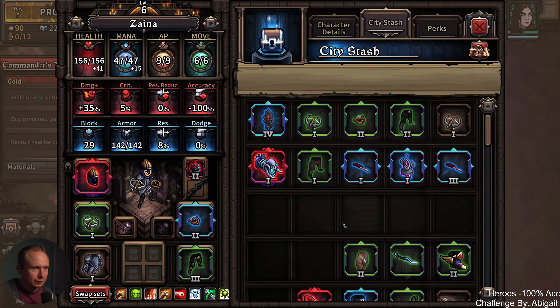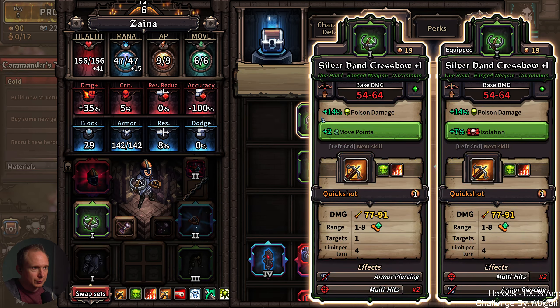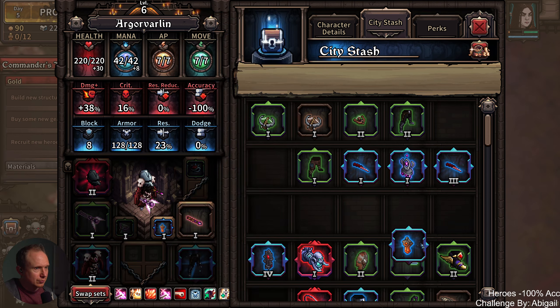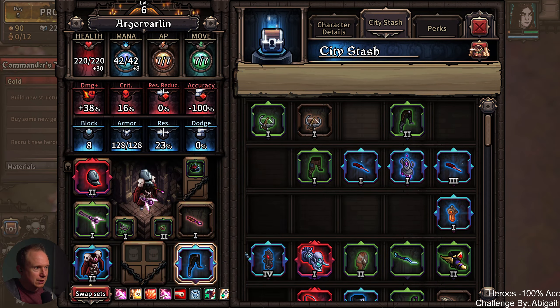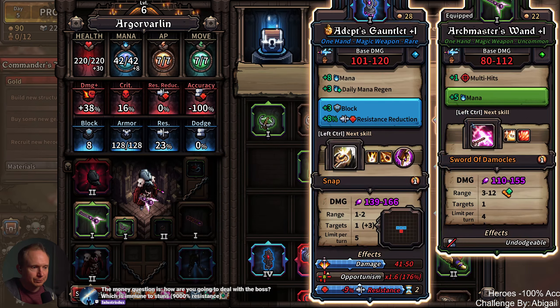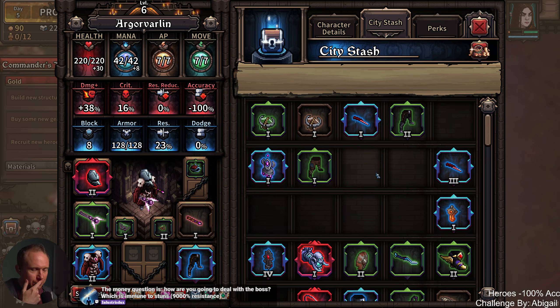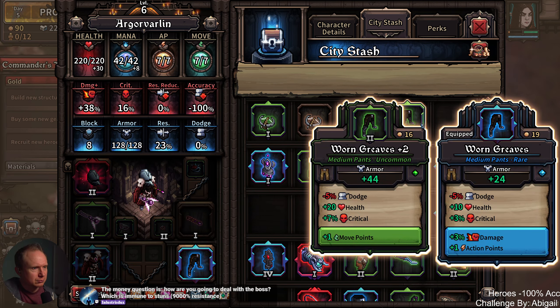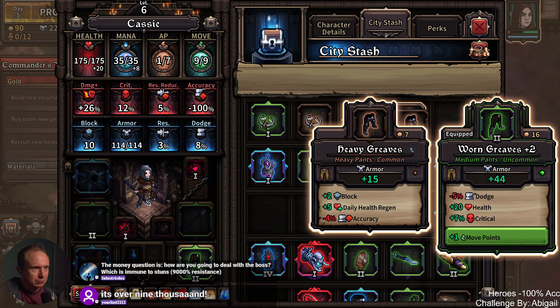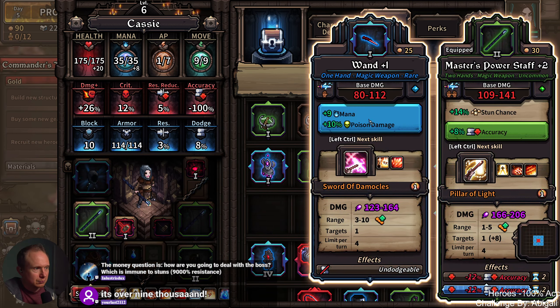I liked this ring. No point in giving that to anyone else. 10% poison — you would lose some poison. You like the skill range that you're getting there. Don't think we're hanging on to that. Oh yeah, this offhand. I don't think we're swapping any gauntlets. Can't imagine the hand crossbow ever being worse than that.